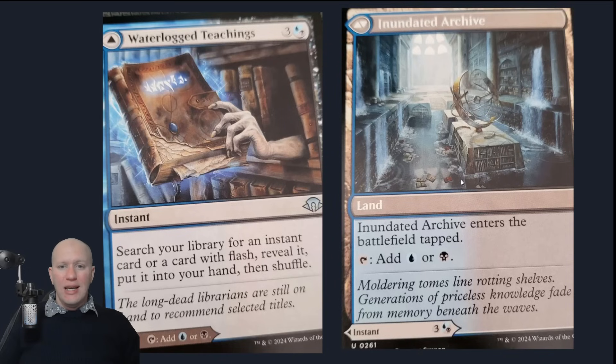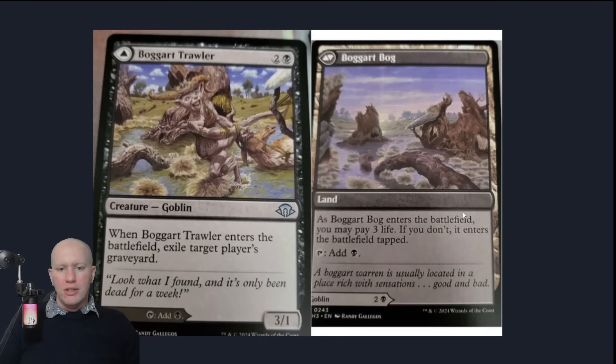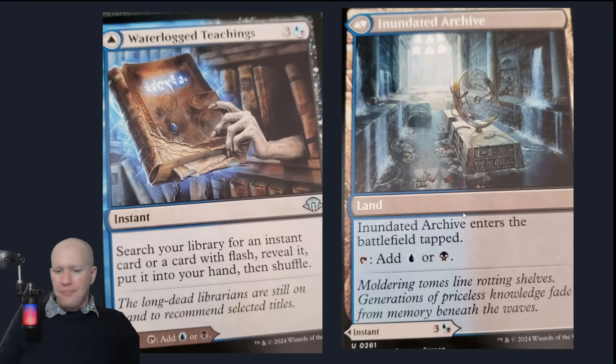We've got Waterlogged Teachings here. I think there's going to be one for essentially every color and every dual color. Waterlogged Teachings lets you tutor for an instant or a card with flash, reveal it, put it into your hand and shuffle. It also has instant speed. It's going to cost you four. On the other side it enters tapped but it can produce mana. I don't know if it's powerful by itself, but having the option to play it as a tutor or as a tapped land — if you draw it early and don't need the tutor — is good.